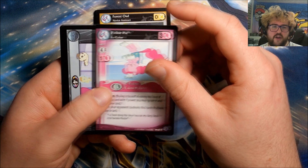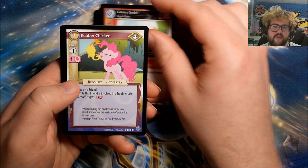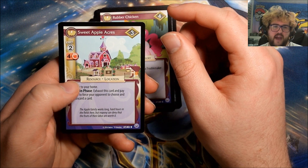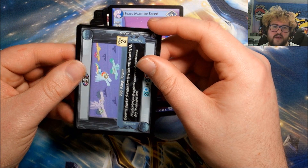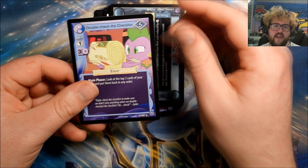Pack fourteen continues: Pinkie Pie, Ice Cutter, Adventures in Foal Sitting, Granny Smith, Rubber Chicken. Our rare is Sweet Apple Acres. We have Fears Must Be Faced, 795 Wing Power, and Double Check the Checklist. I need to give that last card to Laura when she's sorting Pokemon binders because she always seems to miss something.